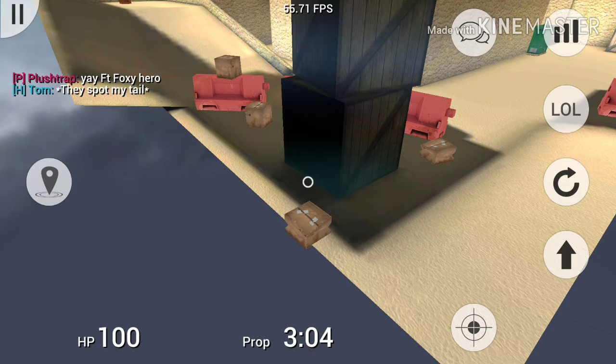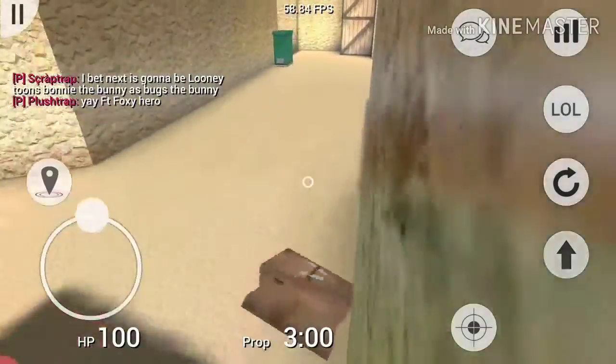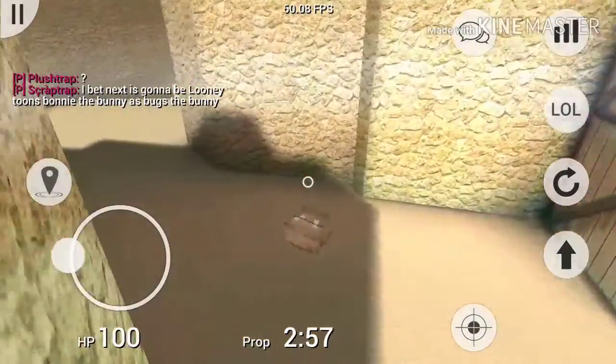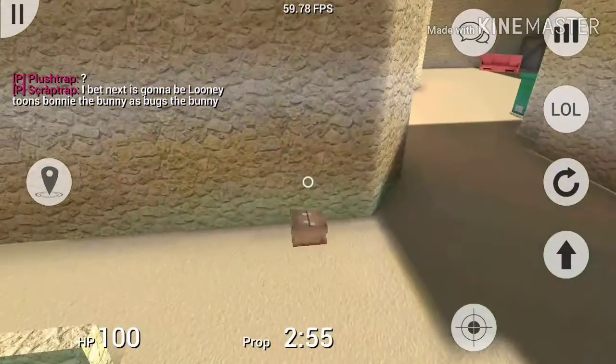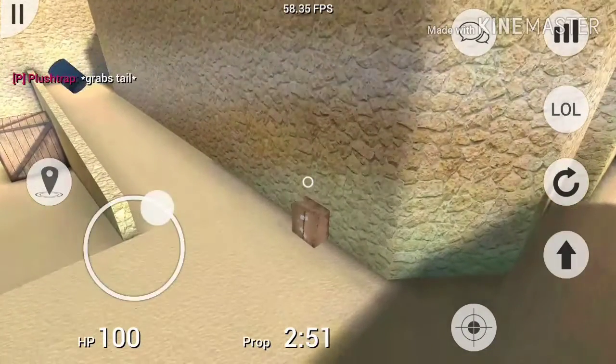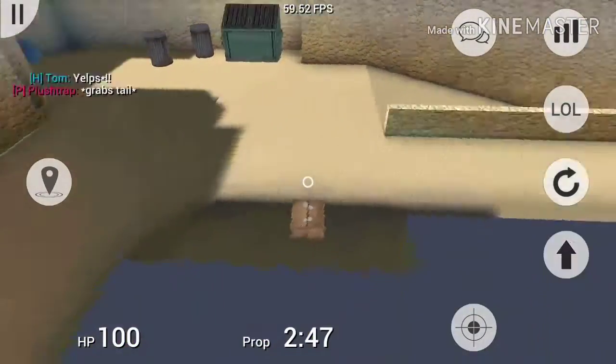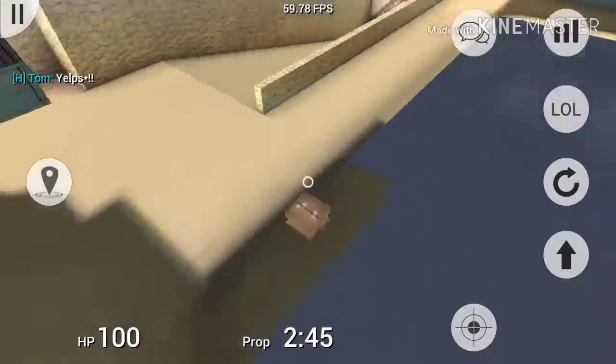Let me show you the next glitch spot on this map. By the way, this is the Bus Two by Two map. The other one is here — you go up against the wall and bam, you're hidden behind everyone. This is a more common one.